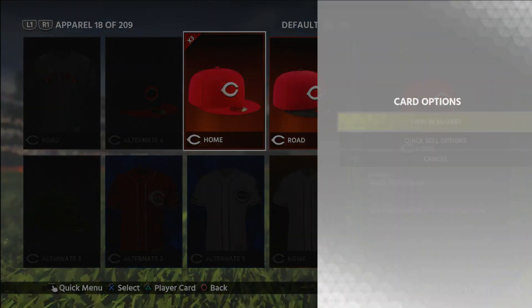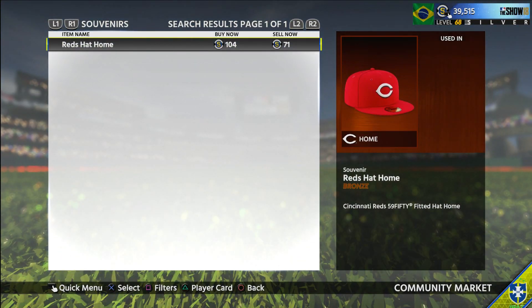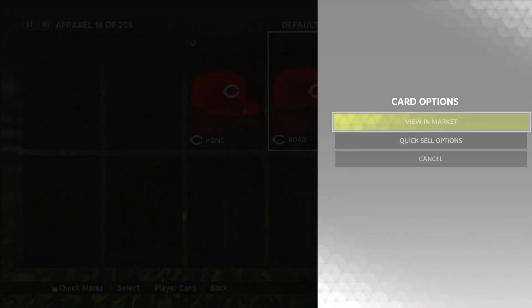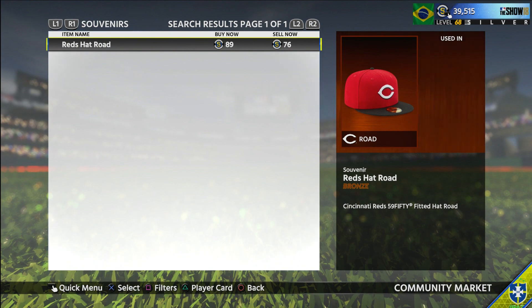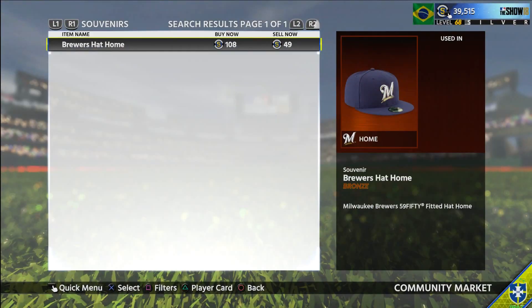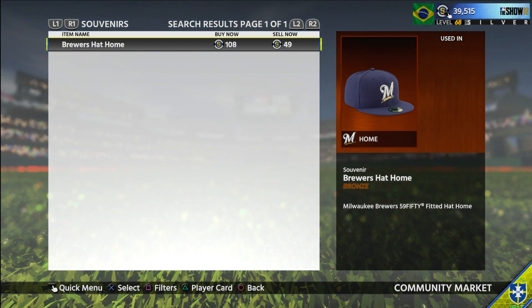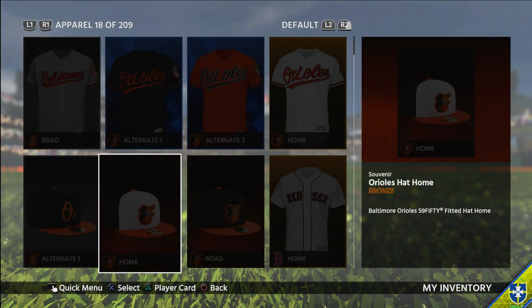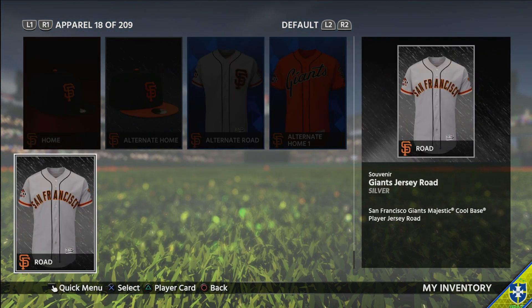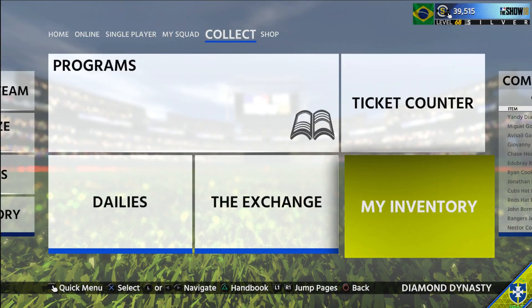We're at 579 right now. This is the best stub method I've come out with because it costs pretty much nothing and you cannot lose stubs. Every hat at worst is going to be 40 stubs — even if you pull 10 low-value hats you're still gonna make profit. There's no way to lose. We're at 970 now. So 1,167 minus 317 that we put in — that's 850 stubs profit, just like that, really quick and really simple.